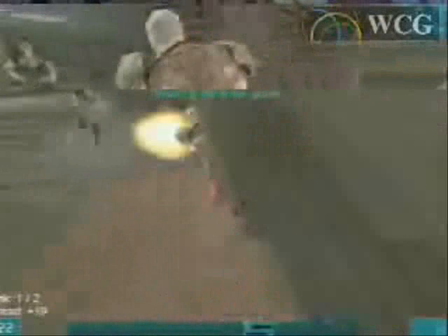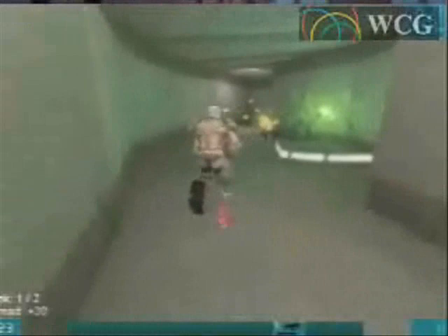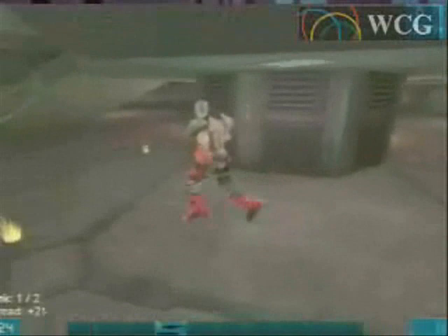The mighty flak cannon takes Squall's life again — 22 frags for Gitz with 2 minutes remaining, then 23 frags for Gitz. Taking on Gitz with a flak cannon and trying to take him on with an enforcer — and you get punished by Gitz. Squall is still trying to take some frags, although he knows it doesn't make a difference anymore. With one minute remaining in the game, that's a fairly intense firefight, but it's not possible to make 20 or more frags in just under a minute. I'm sorry.